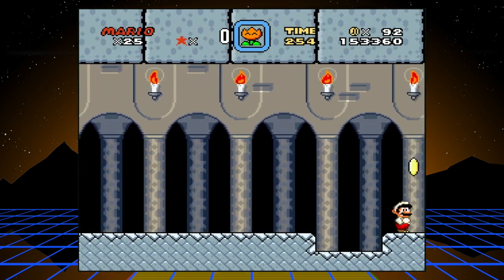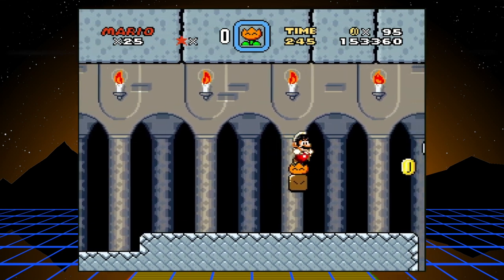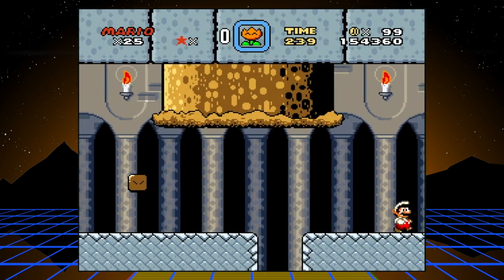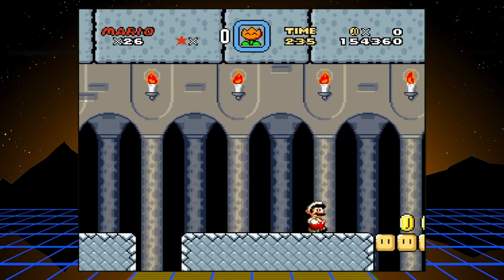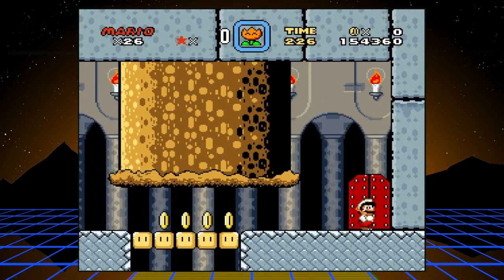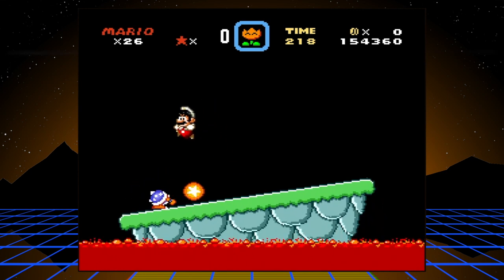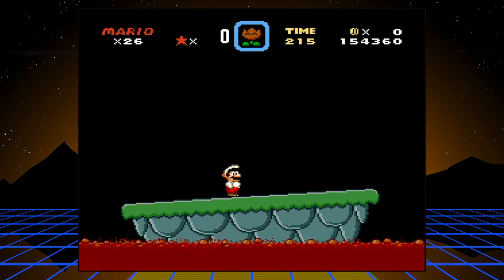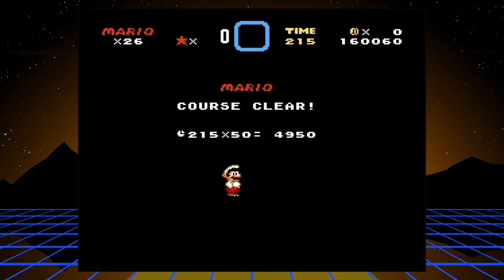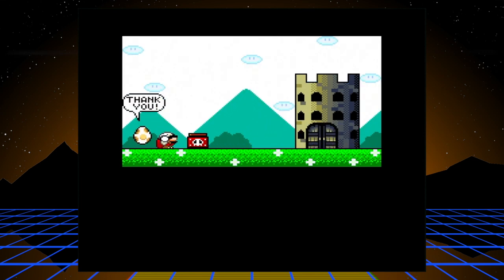Just watch your head. For the most part you can just stay all the way right, as long as you don't kill yourself jumping in that hole. Iggy Koopa time — almost got him in one go. Boom, easy. You get this cool little cutscene of Mario destroying the castle, which looks much smaller from the outside, gotta say.